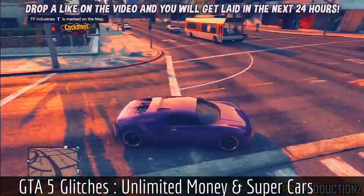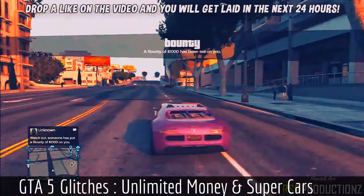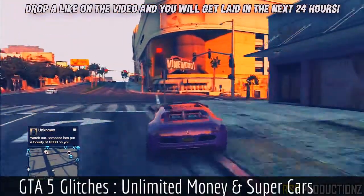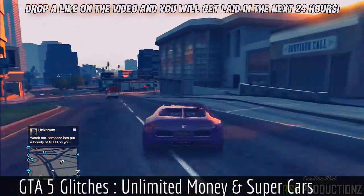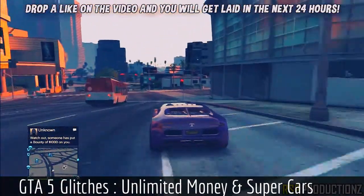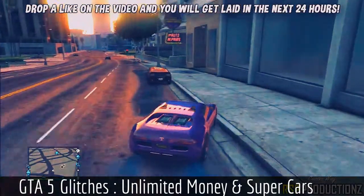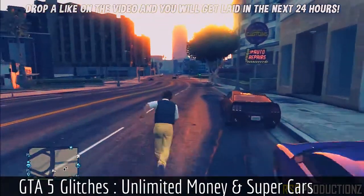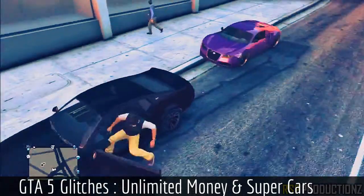From here you should spawn just around the corner from Los Santos Customs. From here, just proceed around the corner from Los Santos Customs and park right here — this is probably the best spot. From here all you have to do is steal a car; the best thing to do is probably take a parked car.